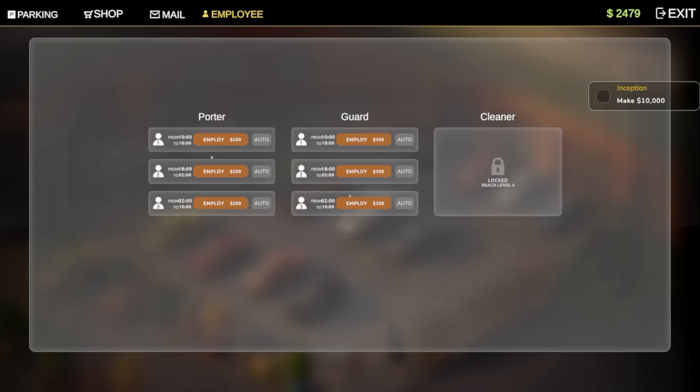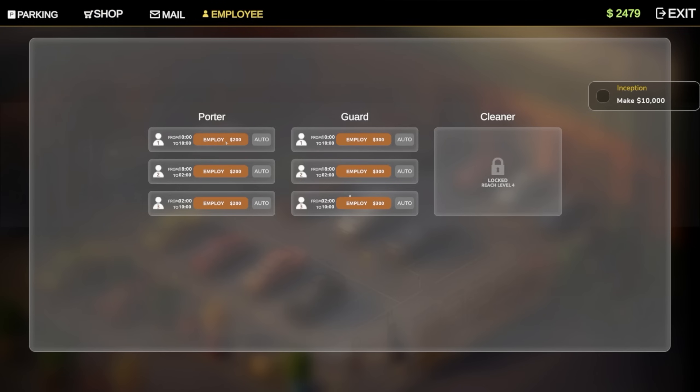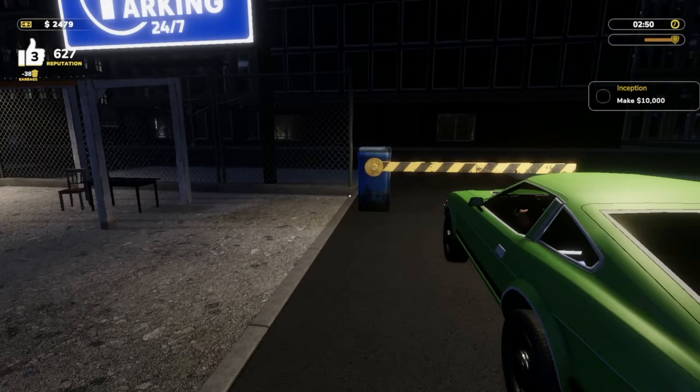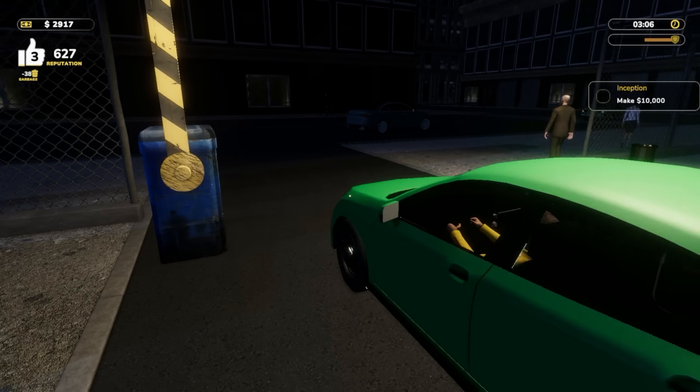Okay so we have employee from 10 to 18 and then from 18 to 2 and then 2 to 10. Employee 200, 200, 200, 300 — auto. That seems to mean we need to be making that much money per thing. But we can also get roofs now. We're gonna be making that no problem because we can almost make 200 per car. I hit auto — I don't know what that means exactly.